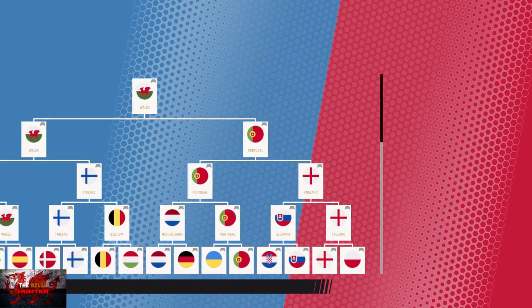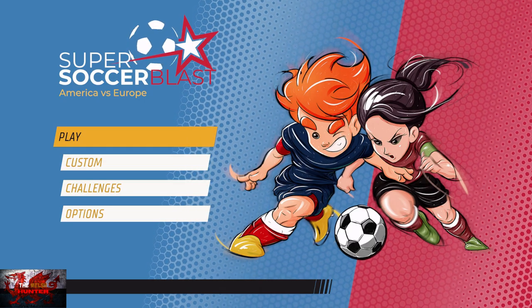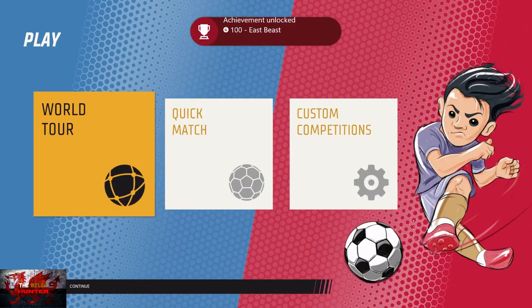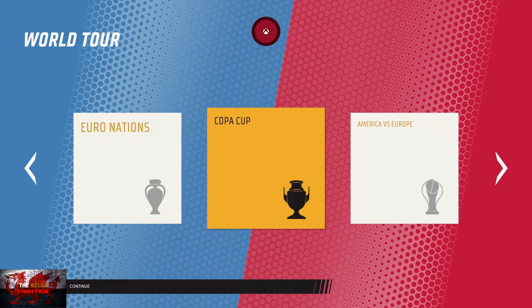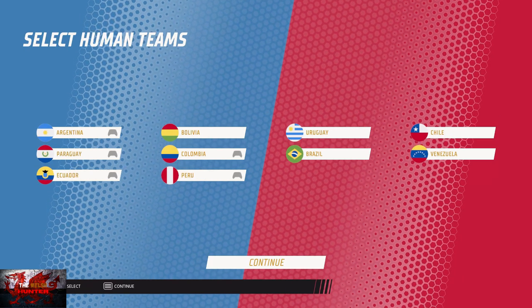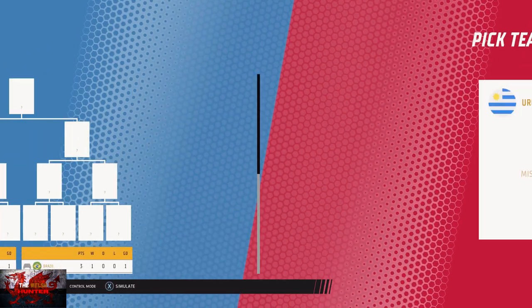With the first one done, we can now go back to Play, World Tour, and to the Copper Cup this time. This isn't as interesting now because there's no Wales in it. But again, just make sure you've picked every single team and they've got the Xbox remote by them. Then again, A and X to keep simulating.